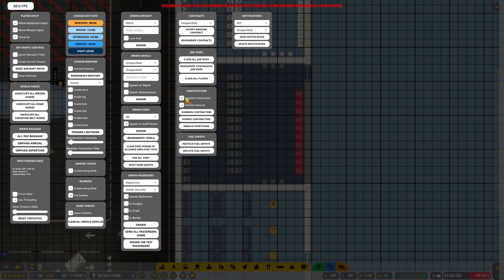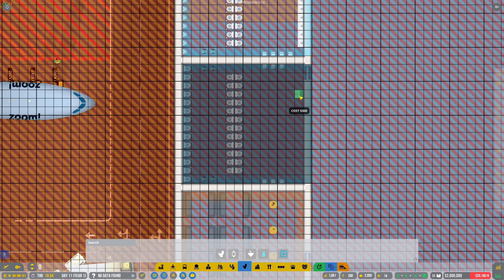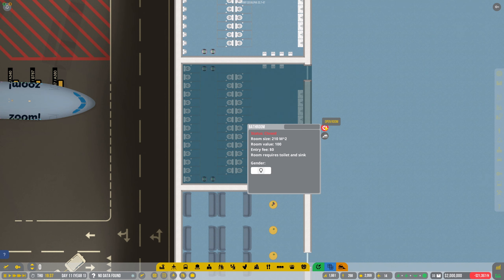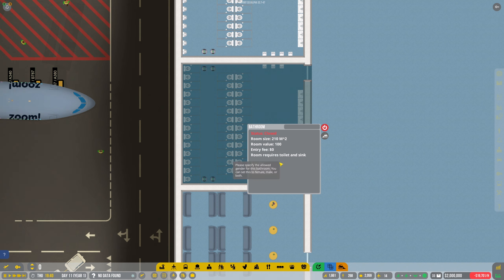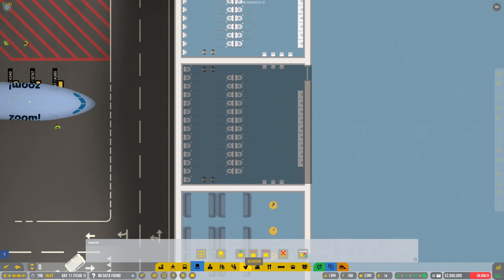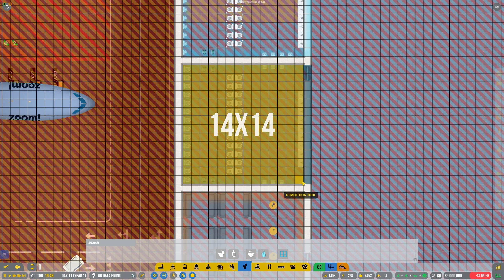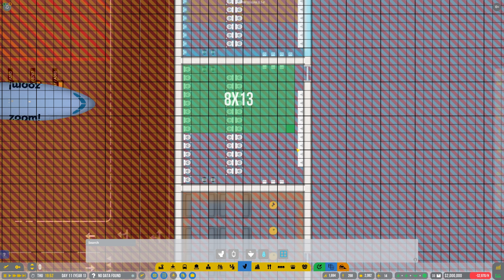I'm just going to quickly put F10 on again and simulate construction. I've just got rid of the sinks to see which one was causing it — you can't drag it, I keep forgetting about that. Right, is that now? It's definitely got toilets and sinks in there now. There's toilets there. Sorry guys, it looks like a bug but let's mark this up again and see what happens.